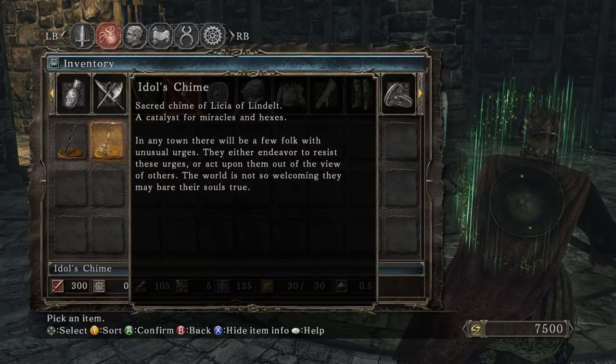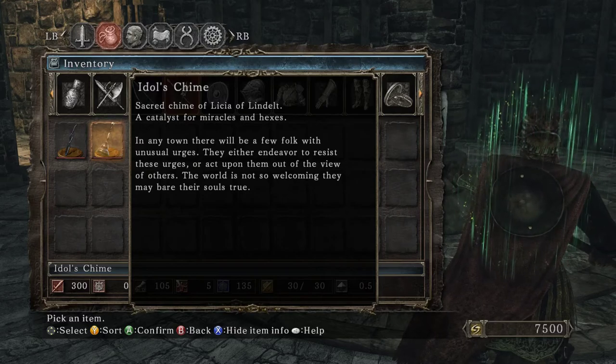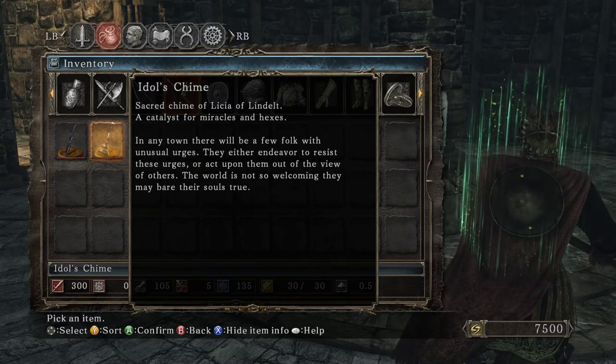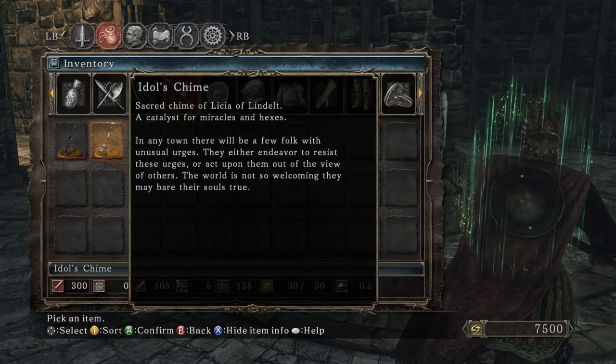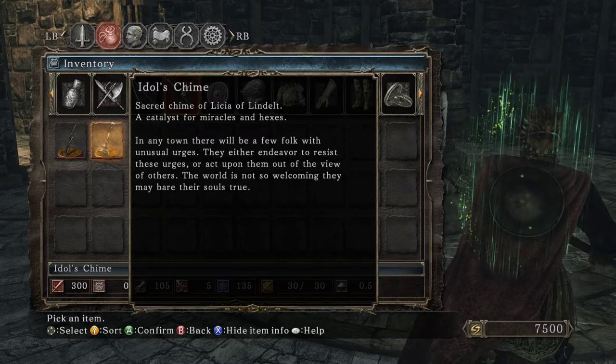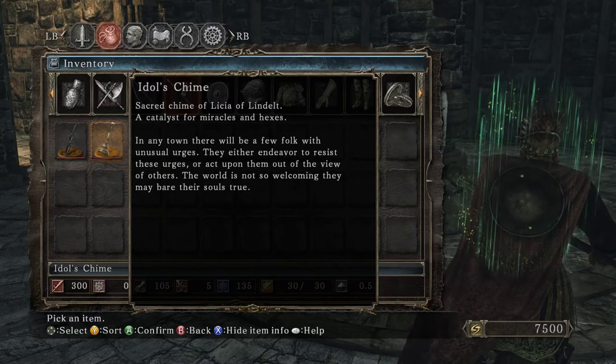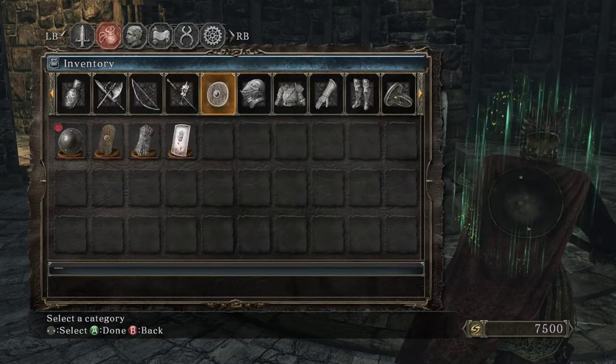The Idol's Chime — Sacred Chime of Lysia of Lindelt, a catalyst for miracles and hexes. In any town, there will be a few folk with unusual urges. They either endeavor to resist these urges, or act upon them out of the view of others. The world is not so welcoming that they may bear their souls true.